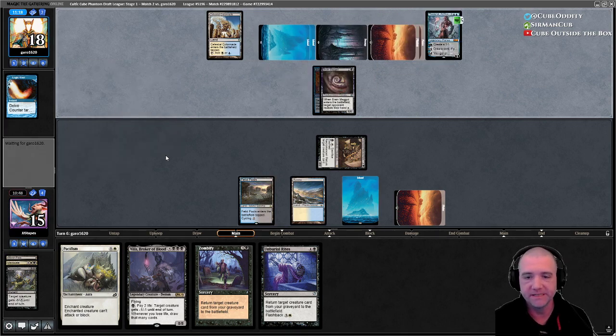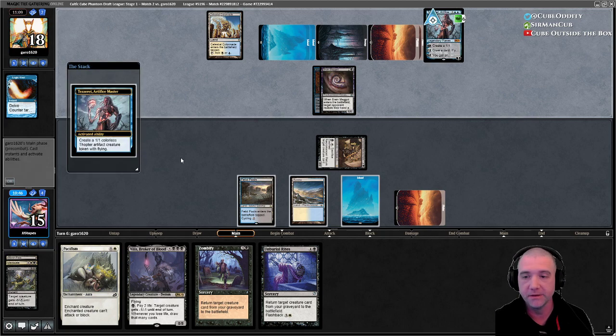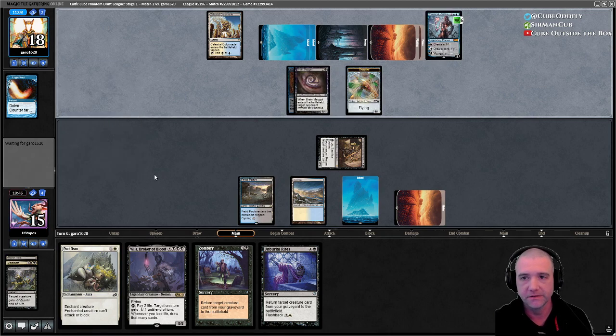They windmill-slam that Tezzeret. Draw a card I assume. Their hand is very low — this is definitely a cards-in-hand kind of deck. They made a Thopter — I don't think I expected that.